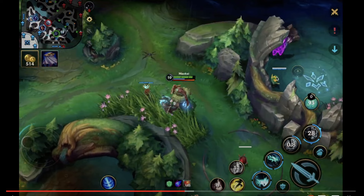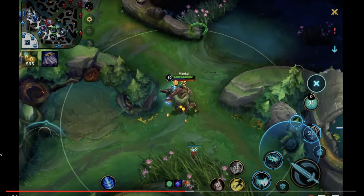Better wards would be this bush or over the wall near blue buff — as deep as you can get — so you can get vision of them and control the area initially. As a tank support, you want to be in a position where you can find people. If someone gets caught, it's best if it's you because you have ways to escape: flash is up, gargoyle is almost up, your W allows you to escape, and it takes a lot more resources to kill you. You 100% are supposed to get priority on the objective — it's just the support's job to make it easier and safer for your teammates to hit the wave by getting vision.